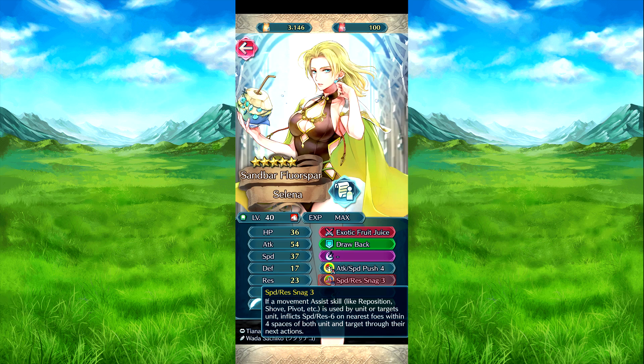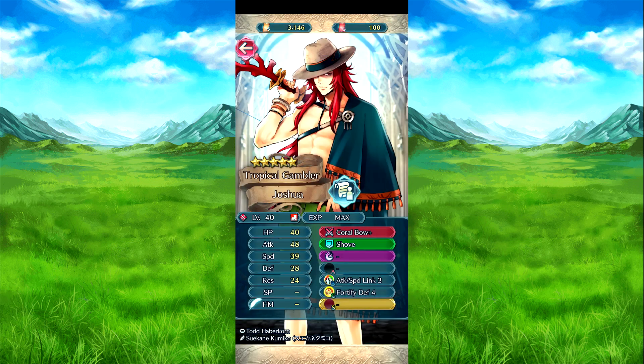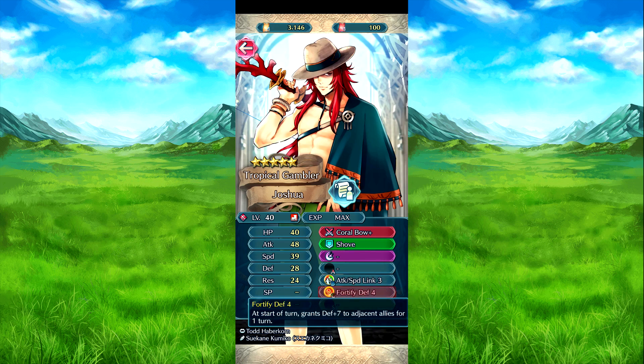And Speed Defense Snag Free — it's the Asaxi. In fact, it's the Harmonious Duo set to speed/res. Joshua Corrosbow: effective against flying foes, speed defense minus five, and foes in two spaces during combat. Shove — he pushes the target ally one space away from him. Attack Speed Link 3: if a movement skill like Reposition or Shove is used by him or the target unit, attack speed plus six to both him and the target ally for one turn. And Fortify Defense 4: start of turn, defense plus seven to adjacent allies for one turn.